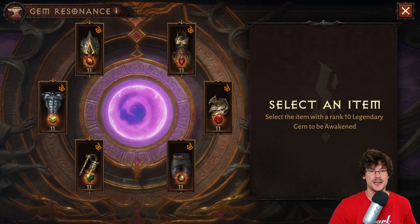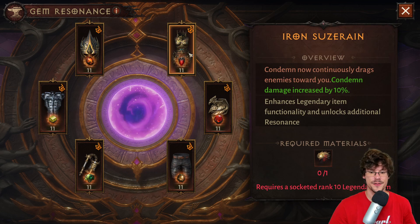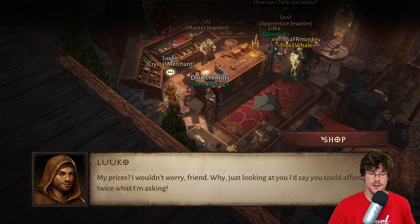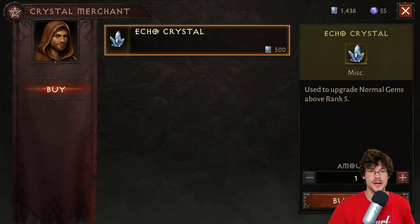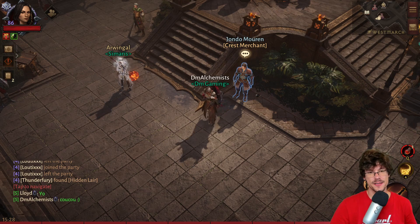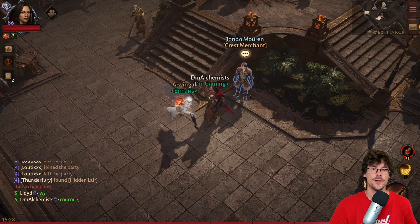The master jeweler is someone you won't be seeing a lot, especially if you are a free-to-play player, because you need to have your gem at level 10 and then use a Drawing Echo, so it should be a long time if you didn't put any money into the game. Near him you have the crystal merchant, which will allow you to buy echo crystals to level up your gem from level 5 to level 6 — I'm speaking only about the regular gem, not the legendary one. The last one is the crest merchant: if you want legendary crests it only works if you use real money, so not very useful.